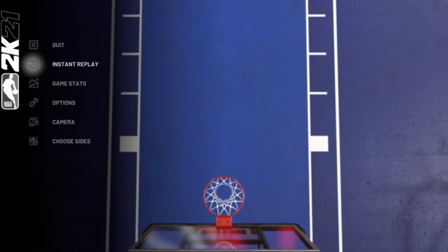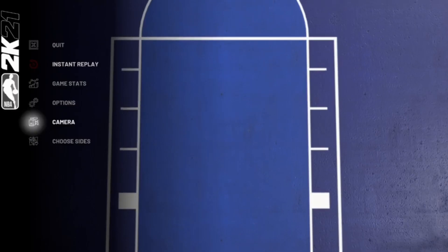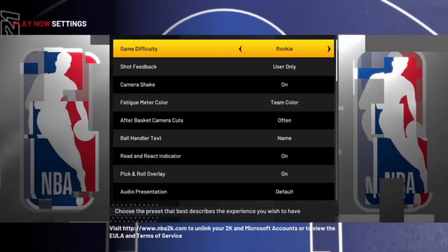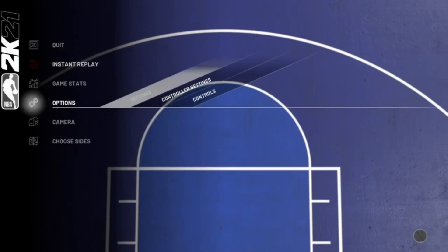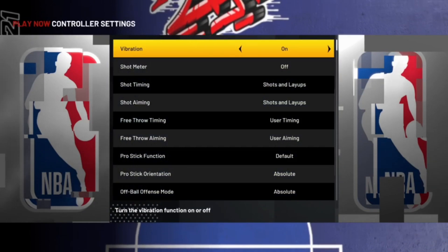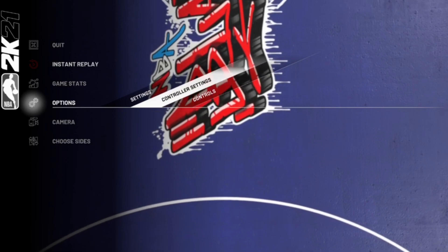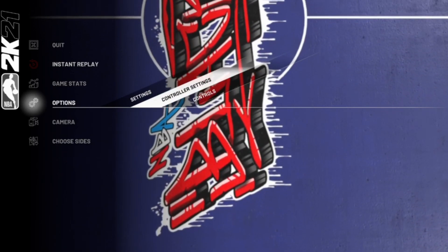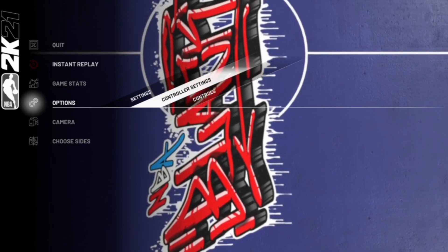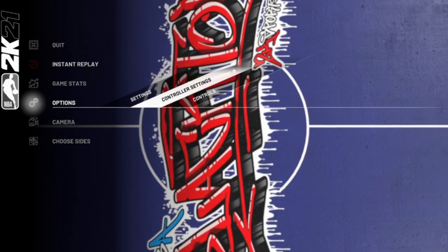Once the game loads up, I'd advise you to go to camera and make sure your camera is set how you want. Go to Options, then Settings, and put the game difficulty all the way down on Rookie. You can also turn off your shot meter if you can time your shot without it. The key with this glitch is you want to get the game over with as fast as possible — you'll have the ball first, so just shoot threes. Whenever you're on defense, just let the AI shoot a layup to get through the game as fast as possible.